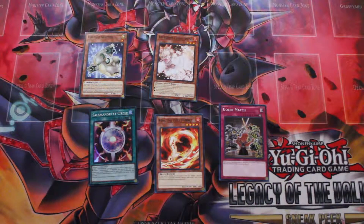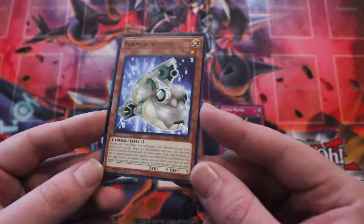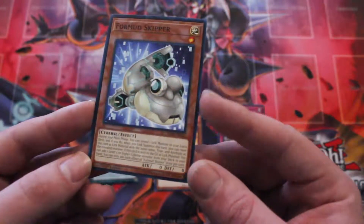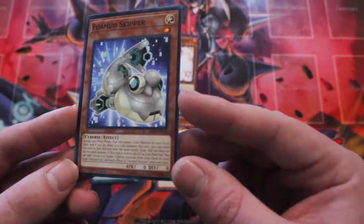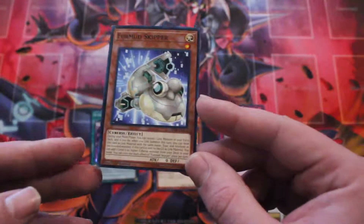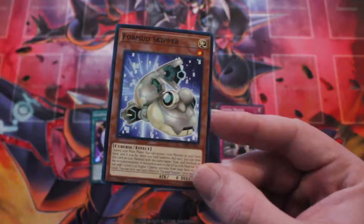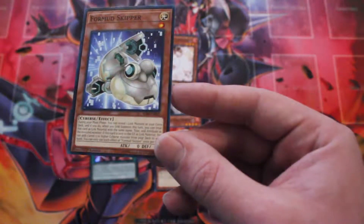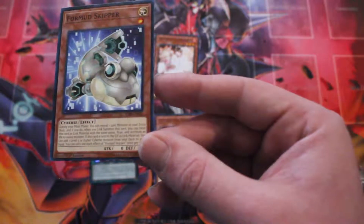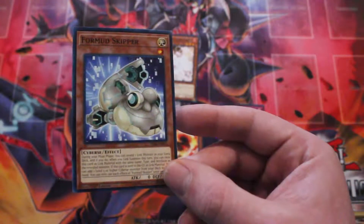Alright guys, these are my picks of the standout cards — I went with five random ones plus the Formud Skipper. Formud Skipper is a Level 1 Light Cyberse Monster with no attack and no defense. During your main phase, you can reveal one Link Monster in your extra deck, and when you Link Summon this turn, you can use this card as that monster for the Link Summon. If this card is sent to the Graveyard as Link Material, you can add one Level 5 or higher Cyberse Monster from your deck to your hand. You can only use each effect of Formud Skipper once per turn.